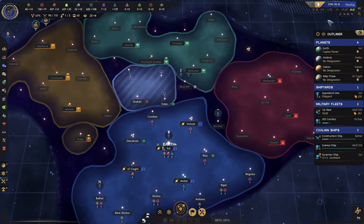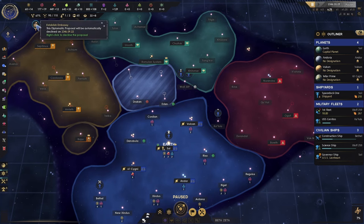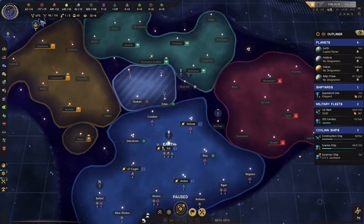Incoming transmission — another one, the Romulans. You know what? We'll do that, because I want to build up some goodwill with them, just so they don't declare on me for any given reason, since we want to focus on the Klingons.